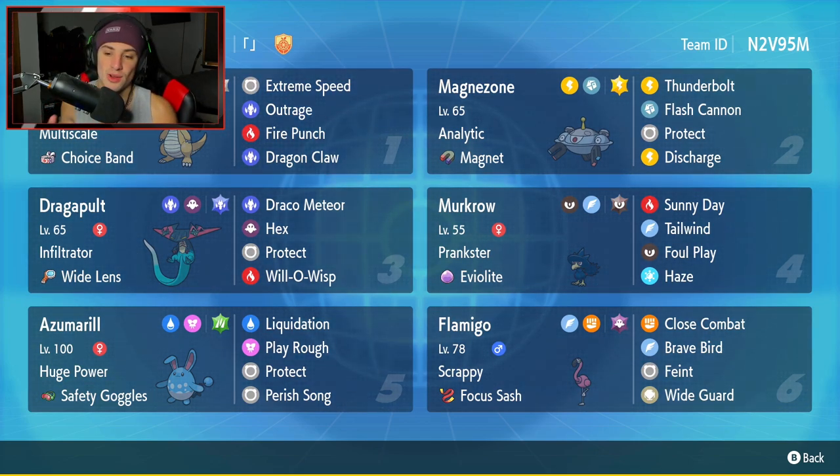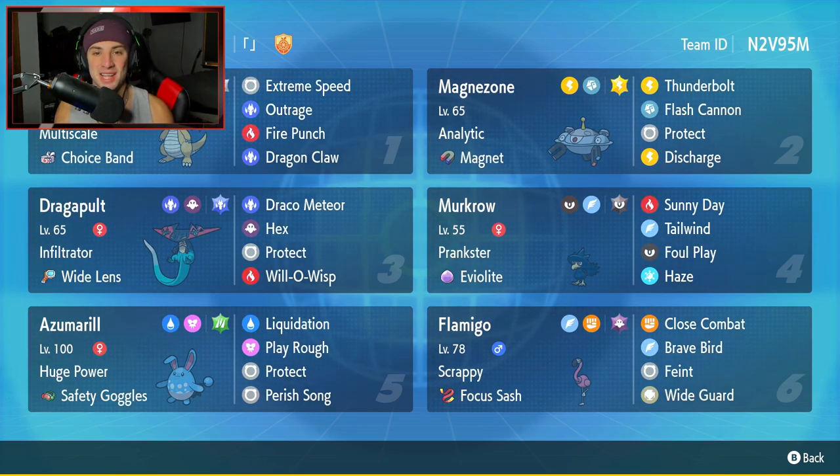The final Pokemon and star of the show is Flamigo. It's got Scrappy as its ability, Focus Sash as its item, and it's rocking Close Combat, Brave Bird — two heavy hitting STAB moves — and then Feint and Wide Guard to protect ally Pokemon from spread moves. If you want to run the team yourself, the rental code is in the top right corner. Let's hop on that ranked double ladder and get some wins with this Scrappy Flamigo team.